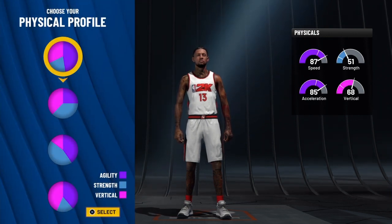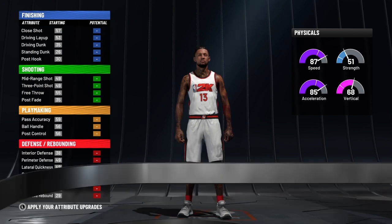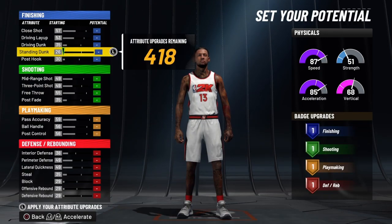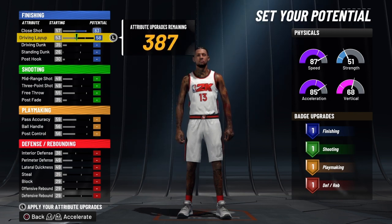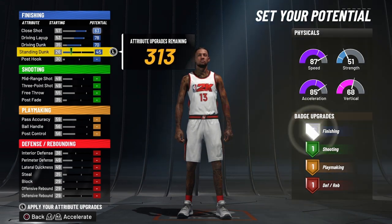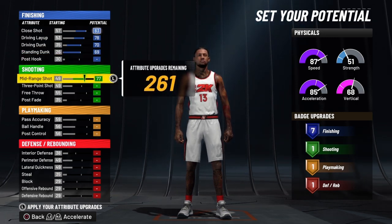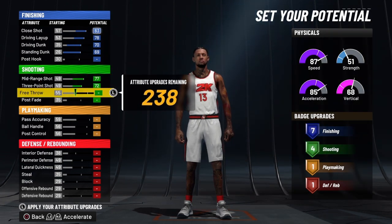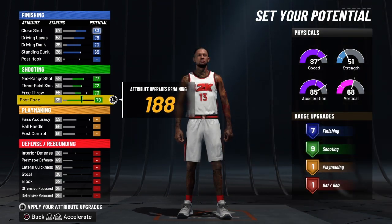We're going to go with the pure speed pie chart. I like this pie chart a lot. We're going all the way up on close shot, driving layup, driving dunk, and standing dunk. I'm going to give him seven finishing. We're going all the way up — you already know we got the ten. We're going all the way up on mid-range, then all the way up on the three-pointer. We're going to bring his free throw to 70.